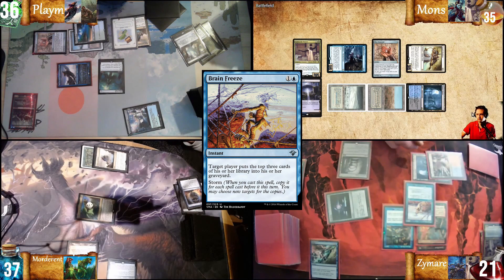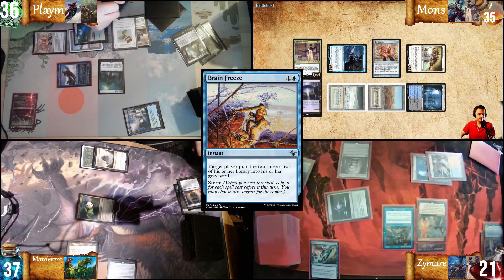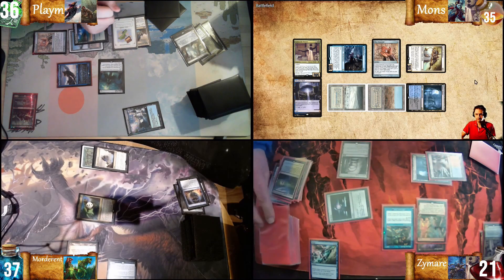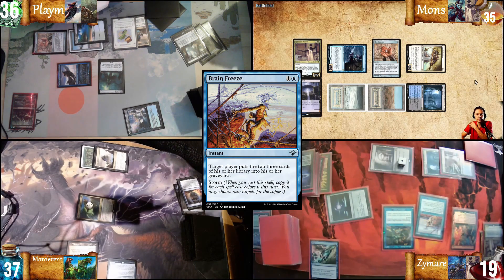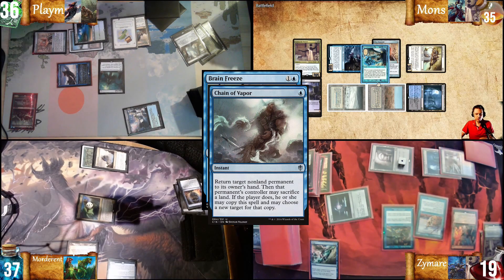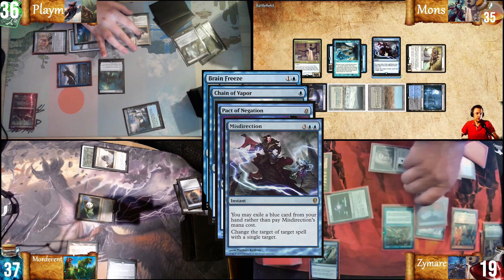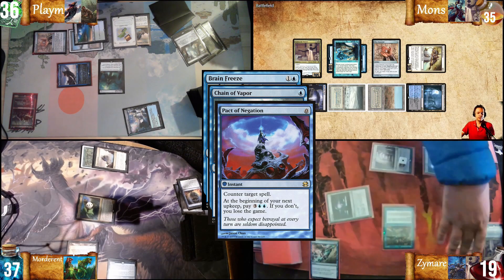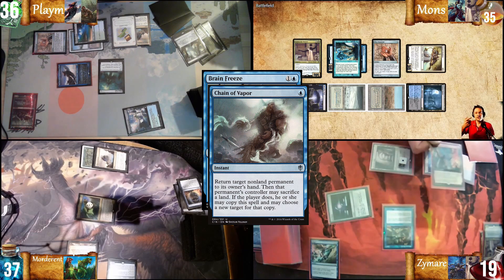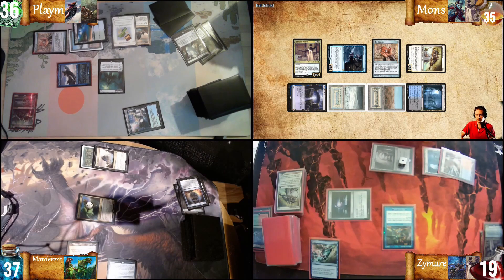I pass on the Underworld Breach. I will cast Brain Freeze targeting myself. I'm going to pass on your Brain Freeze. One, two, three, four, five, six, seven, eight, nine. I need to crack this for a blue. Tap this for two colorless. You've cast Brain Freeze. I'm going to cast Chain of Vapor in response to your Brain Freeze. Pact of Negation. In response to Pact of Negation, I'm going to cast Misdirection, pitching Nimble Obstructionist. Misdirection resolves and one of your Brain Freezes is countered. Then Chain of Vapor returns your Underworld Breach. Do you want to copy my Chain of Vapor? I think we're good. No copy on the Chain of Vapor.